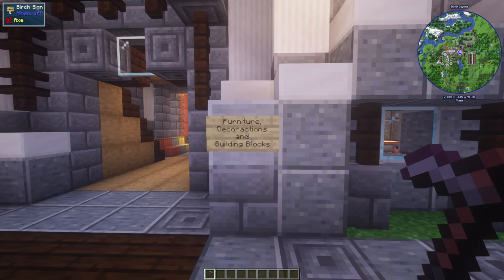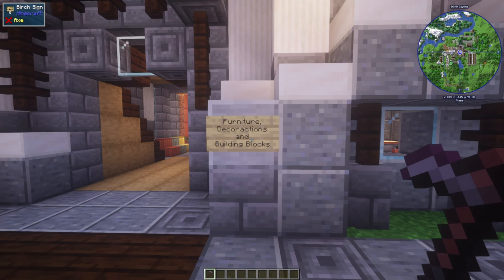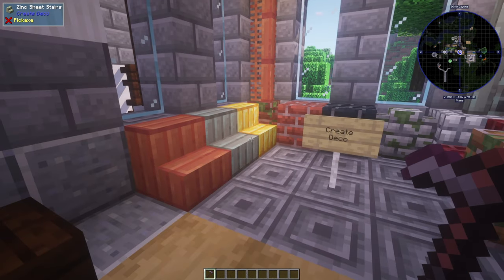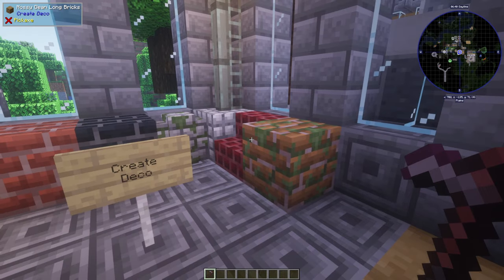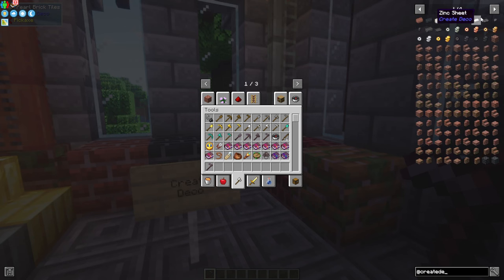The next category is furniture, decorations, and building blocks — everything you can use to build your house. The first mod here is Create Deco, so you can now use decorative blocks for Create. Here are some of them that are quite cool.